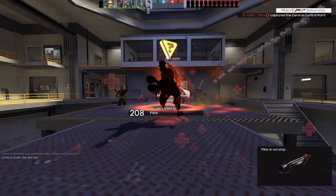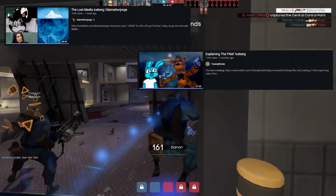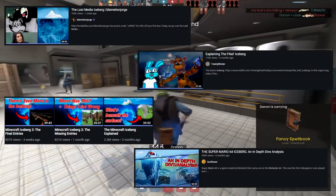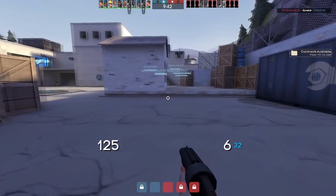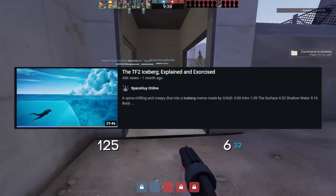Some of my favorites include the recent Lost Media Iceberg video made by Blame it on Jorge, FNAF Iceberg video by Trashy Blinder, the Minecraft Trilogy by Retro Gaming Now, Mario 64 Iceberg video by Sunflower, and the Mario 64 Iceberg video by Mishkaz. The one that inspired me to make my own iceberg explanation video was made by Space Guy Online about Team Fortress 2.